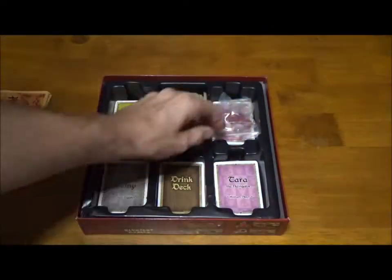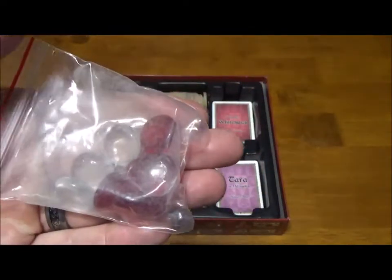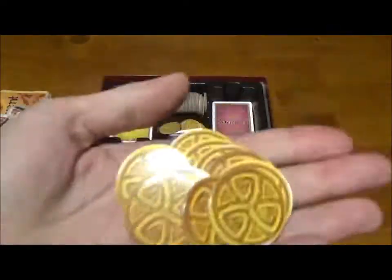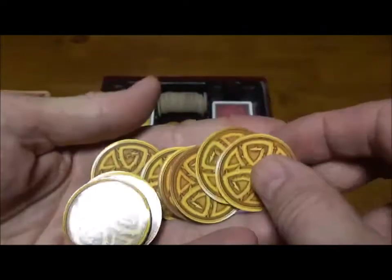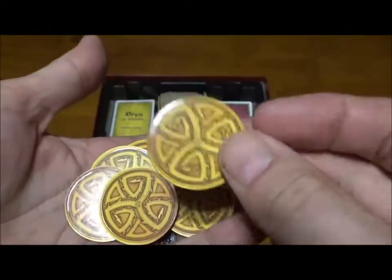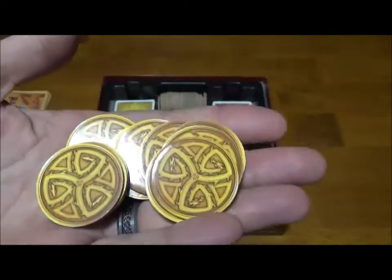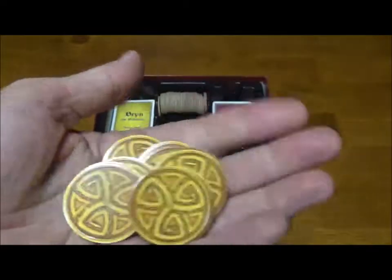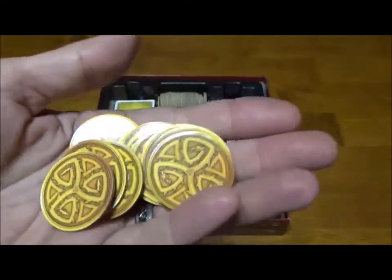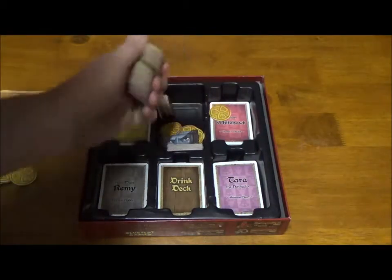As always, we get a pouch of glass beads for alcohol and life counters, and a bunch of coins. This is a larger box set so you get the larger coins — I like these so much better than the small ones that come with the ally expansions. We've replaced ours with plastic ones and we're eventually going to get some metal ones, because it's more fun to toss them around during gambling. These work perfectly fine though, and you get a ton of them.